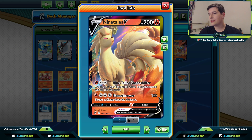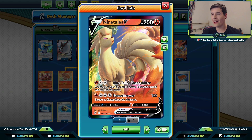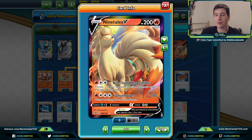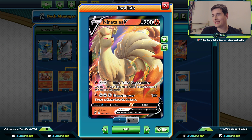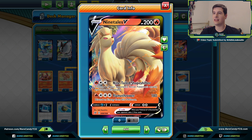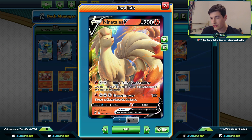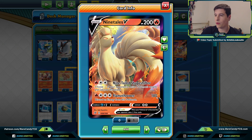We have Ninetales V next — it has that Nine-Tailed Shapeshifter attack, which plays right into the toolbox style effect this deck is going for. We choose one of our opponent's active Pokémon's attacks and use it, so there's no shortage of good attacks to copy in the format — things like Brave Blade, Ultimate Ray, etc. This does get a little weaker against something like Eternatus or Mad Party, but against most decks it gives you a couple more options. Flamethrower can also be okay at 180 for four.